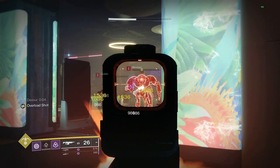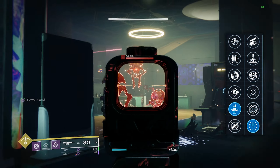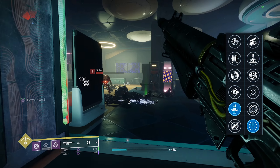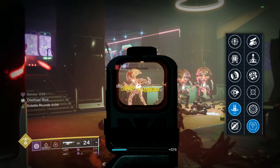In terms of perks I'd recommend for this weapon, I'm looking for a Reconstruction and Target Lock roll. Reconstruction allows the weapon to slowly reload itself over time, up to double the ammo capacity. And with Target Lock, it improves aim assist and accuracy while ADSing, making it easier to land those critical hits on enemies.